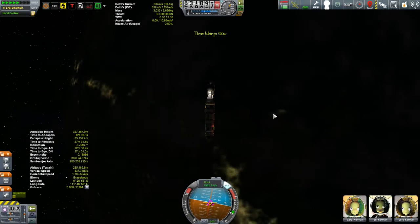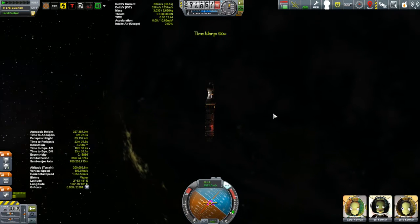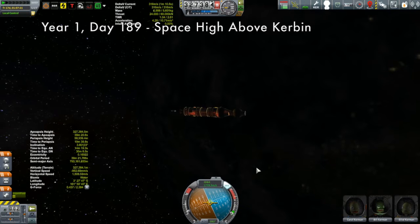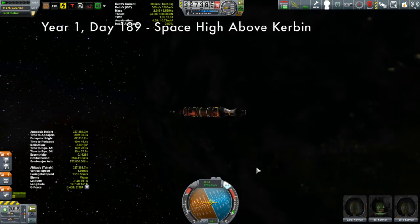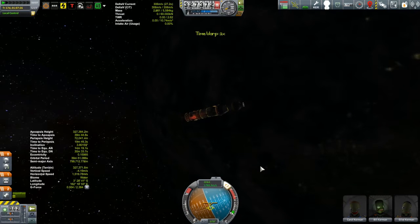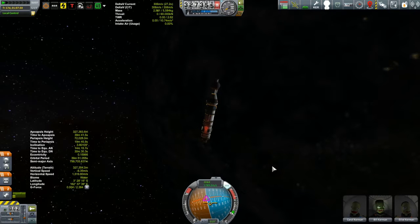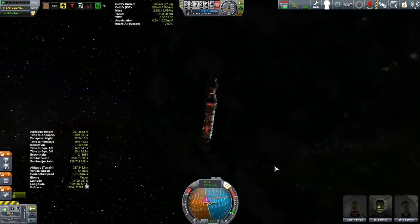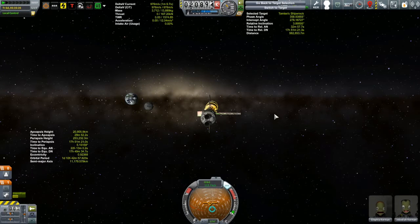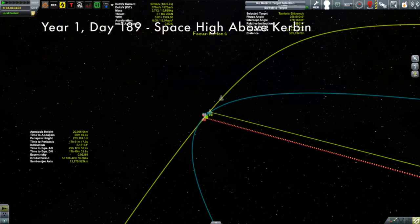What I decided to do was go back to the Kripalu, time-warp to apoapsis, and burn prograde to push its periapsis out of the atmosphere so it's in a proper orbit. I can leave the crew up there for a while — their life support isn't infinite, but they still have several days remaining, so it's by no means critical. Then I can focus on the rendezvous with Tamley.